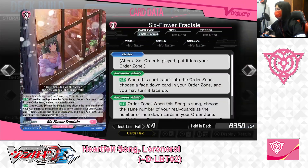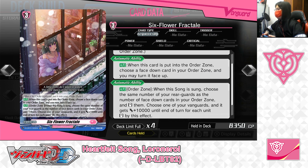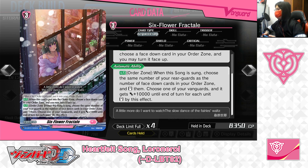Next up: Grade 3, Set Order, Song — 6 Flower Fractal. Skills: First skill — Order: after a set order is played, put it into your order zone. Second skill — Auto: when this card is put into the order zone, choose a face-down card in your order zone and you may turn it face-up. Third skill — Auto from the order zone: when this song is sung, choose the same number of rear guards as the number of face-down cards in your order zone and stand them. Choose one of your vanguards and it gets plus 10,000 power until end of turn for each unit stood by this effect.